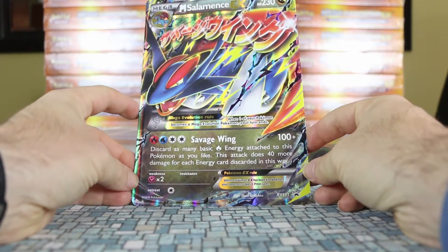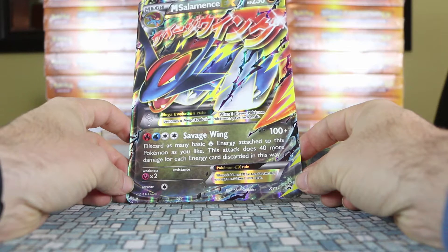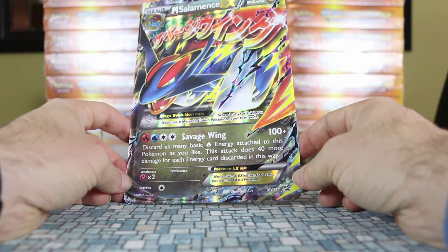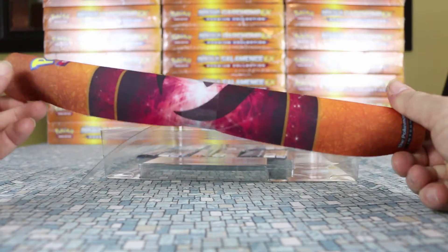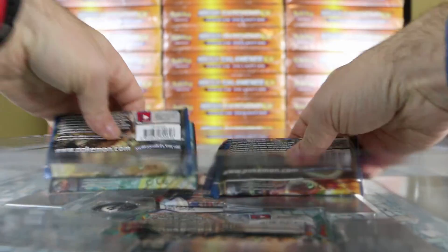Let's look at the Jumbo cards. This is Mega Salamence. It has Savage Wing, which does 100 plus damage — discard as many basic Fire Energy attached to this Pokemon as you like, and the attack does 40 more damage for each energy discarded. It also comes with a really neat play mat; there's one for Salamence and one for Garchomp.